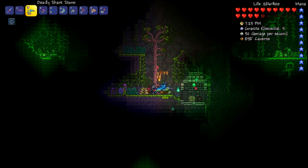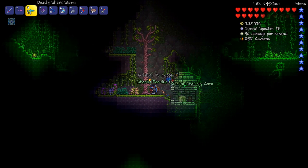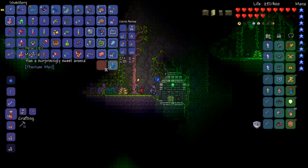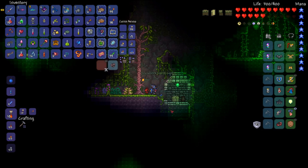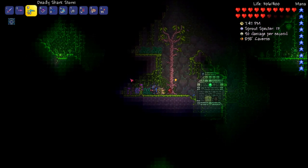Honey dispenser. Ow. Granite energy core — awesome. Freaking enemies that come through the walls at you. Let's see what to keep, what not to keep. That is trash. Healing potions I can take. Spelunker I kind of want to take actually, but I don't need it, so it can stay behind for now.